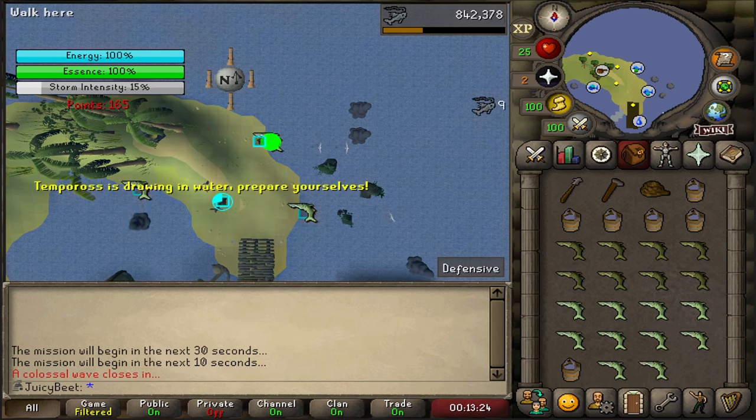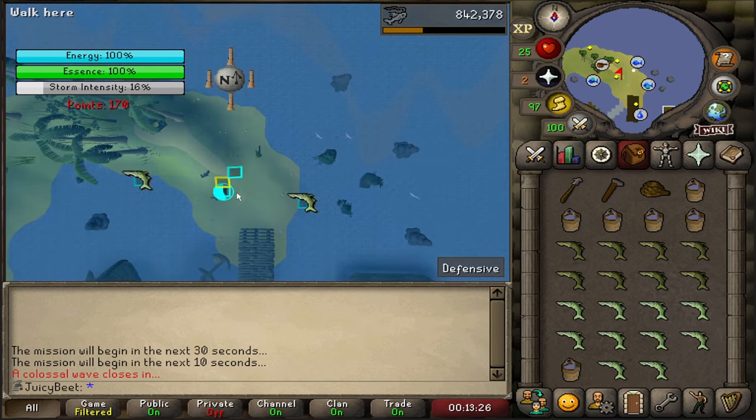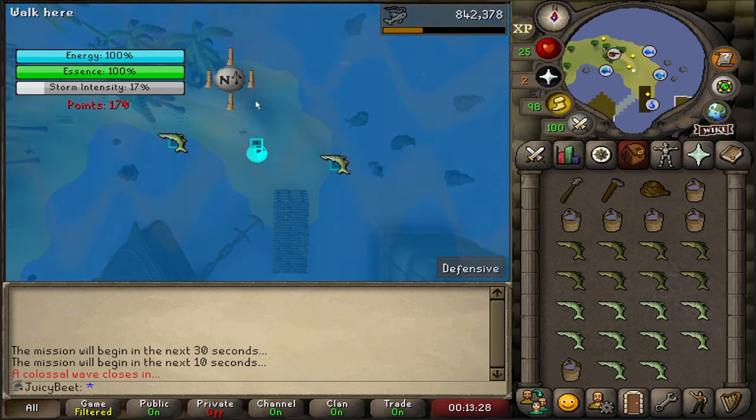Around 15% intensity, the tidal wave will occur. Just click on the totem pole. Congrats - that's the only one you have to deal with all game.